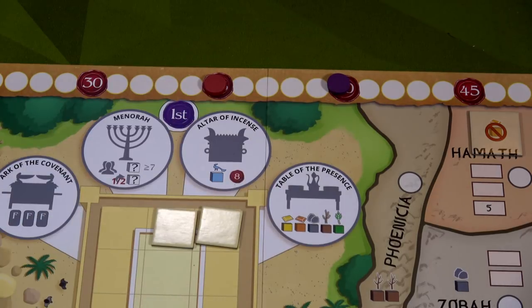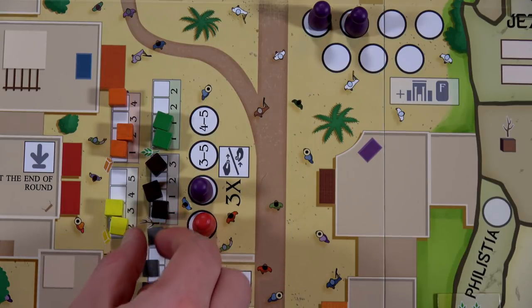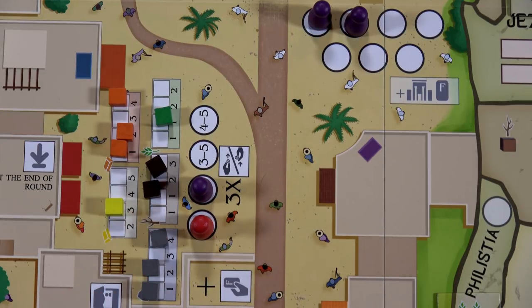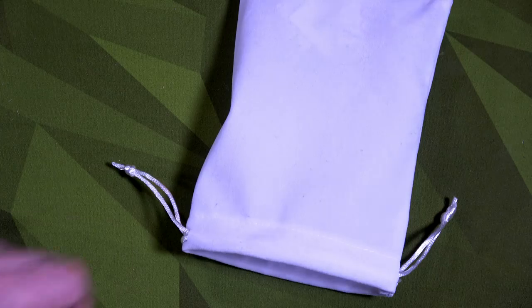For my fourth action I also go to the marketplace. I buy one wood for one, one food for one, and one gold for two — four total favor spent — so I drop back. Now I'm only one favor ahead of Jeroboam. But I still think I'm doing okay thanks to all those temple tokens I've accumulated.